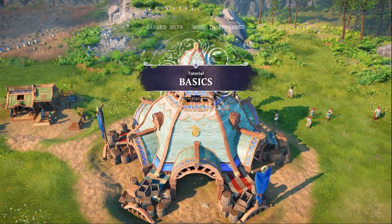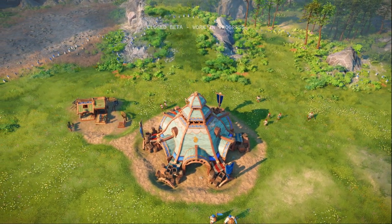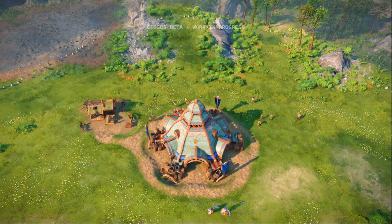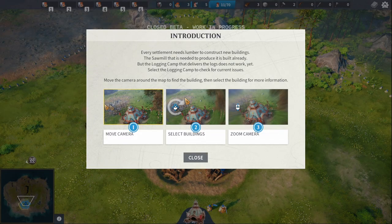Tutorial - the basics. We're playing as the Ilari, which is one of the factions. I believe there are three factions in Settlers, so let's get through the basics of this tutorial. Very excited - look at the graphics, they're looking pretty nice.